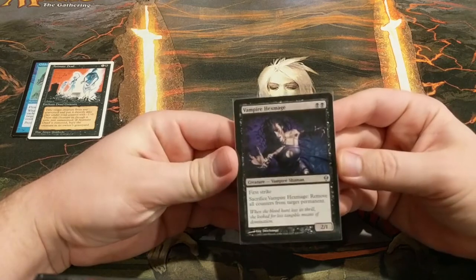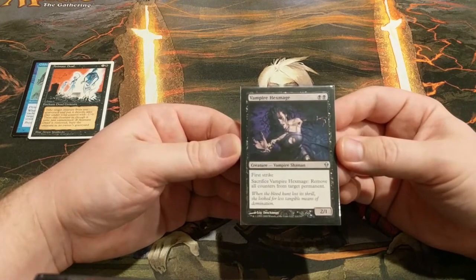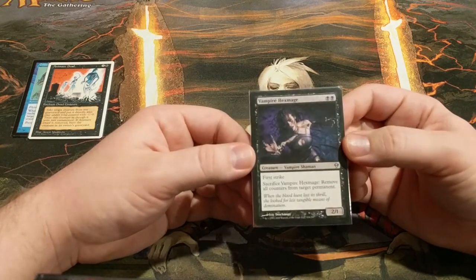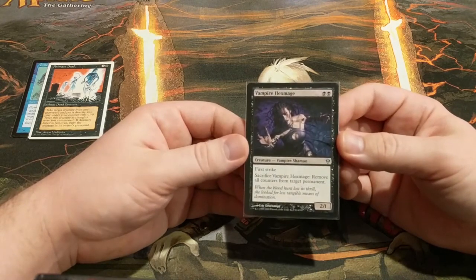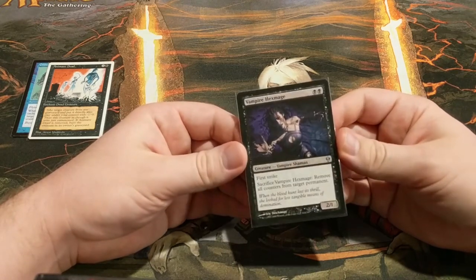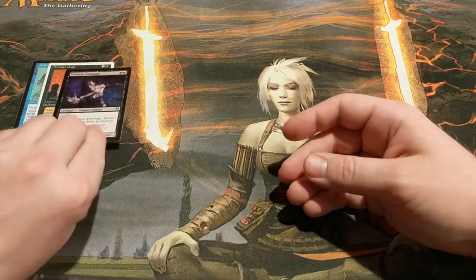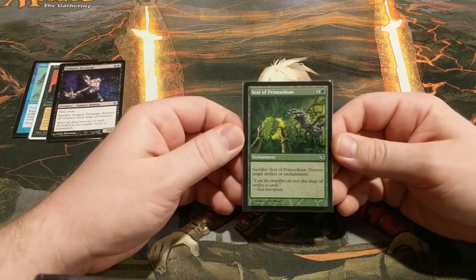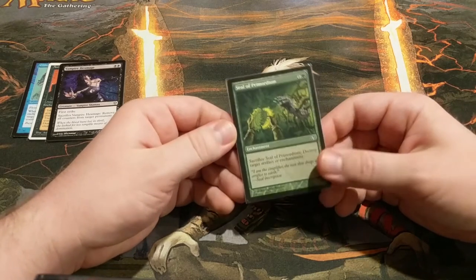Vampire Hexmage — we already talked about this a little bit. This not only kills Planeswalkers, which it would be in here anyway for doing that, but it also serves as a win condition combined with Dark Depths. You sacrifice the Hex Mage targeting the Dark Depths, all the counters fall off, and then you get your 20/20 flying indestructible. You can obviously also use this to hit some other targets and take some counters off, which will sometimes be useful, but it's usually going to either kill Planeswalkers or make a huge creature. Next up, we have Seal of Primordium, which is basically just a reusable Naturalize. There's not a lot to say other than it's great.